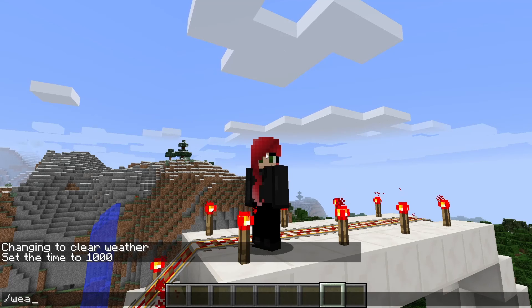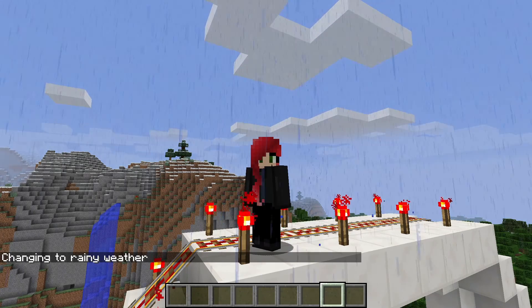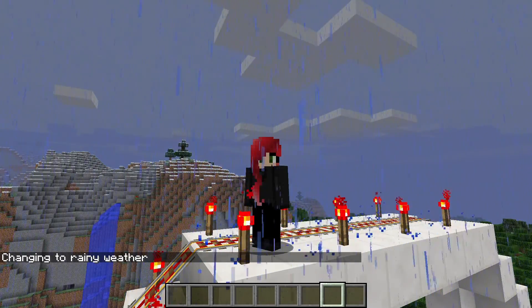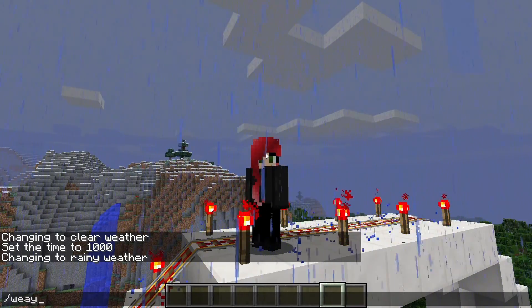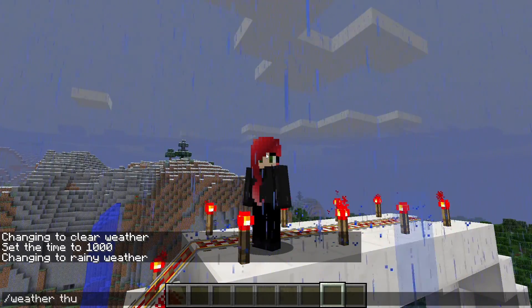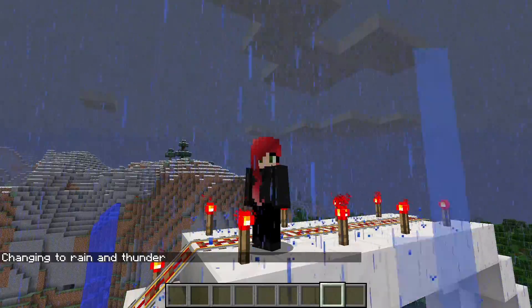And if you wanted it to rain and thunder, click the slash again, type in weather space rain and in a few moments it will become rainy again. And if you want thunder, you can type in slash weather space thunder and it will become thundery with lightning.